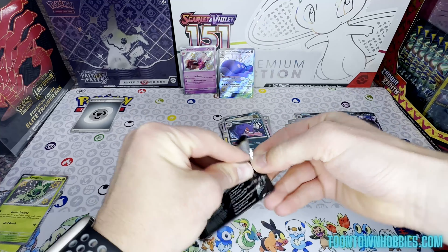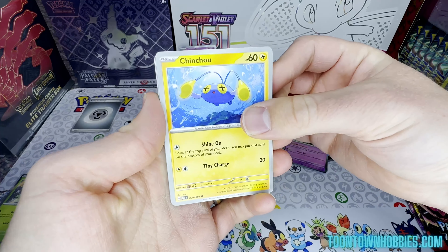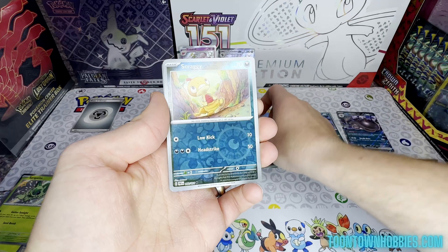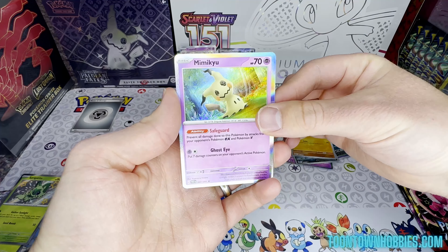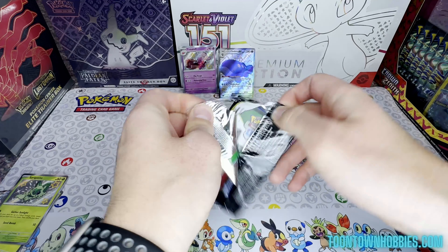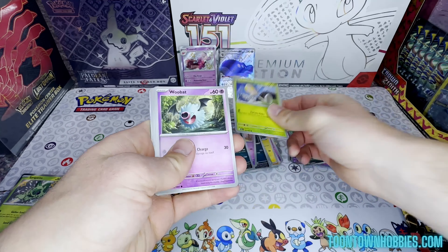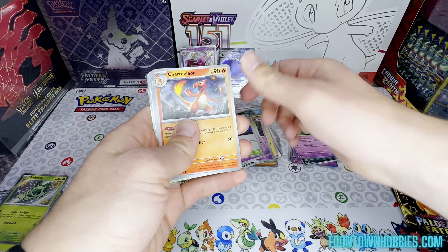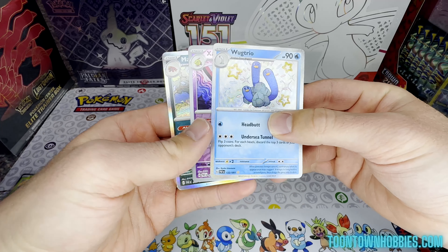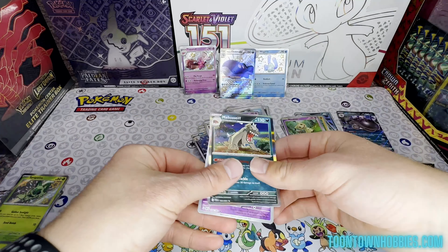Pack five: Flittle, Chimecho, Veroom, Maschiff, Primeape, Wimpod, Scrafty, Scraggy, Klawf, Mimikyu, Energy. Three packs to go. Pack six: Toadscool, Woobat, Flittle, Dachsbun, Moonlit Hill, Charmeleon, Dondozo, and a Wiglett Trio baby shiny — awesome. It's kind of like a Diglett. A Wiglett Trio — I'd say it's cousins to a Diglett, I would assume. And a Zatu and a Maschiff.